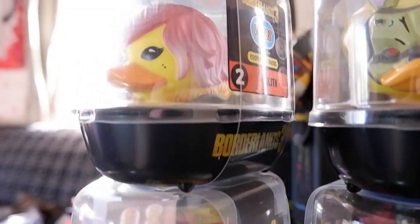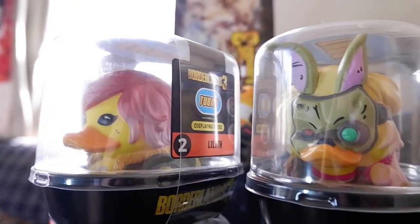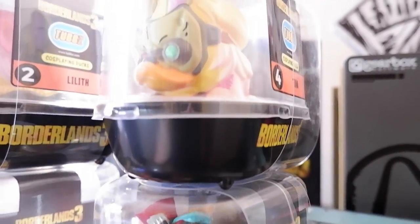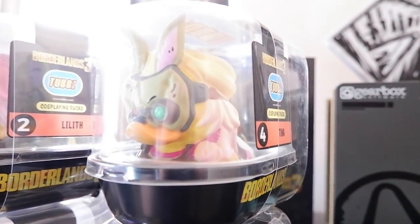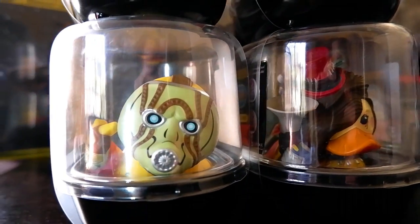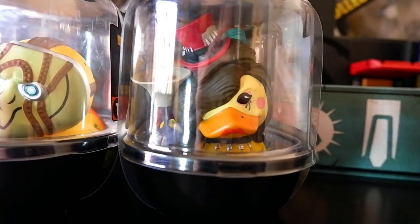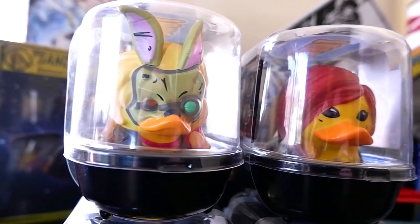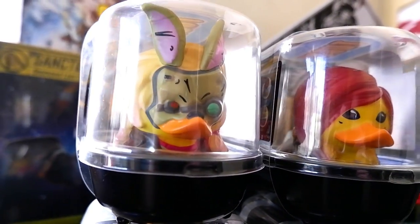We also got the brand new Borderlands 3 Tubbs range which comes in four characters: Tina, Moxie, Lilith and Psycho. These awesome ducks come in a plastic shell which is a lot better than say the Pops range. You can collect them and stack them up. Each of them comes with a unique style to represent the character. Tina's one for example has her crazy mask on and her entire outfit too. They retail for 249 and can be bought at the Nexus.